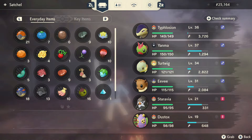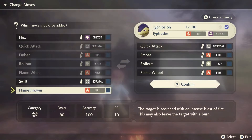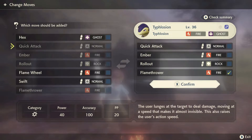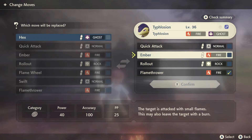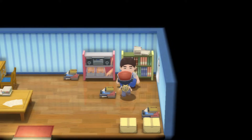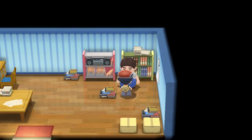This new move goes into a pool of attacks that the Pokemon is able to use, and it is then up to the player to choose which of these they want to assign. The pool includes every move the Pokemon has previously known, which means you can relearn any attack at any time. There's no item needed or money to be spent — just simply swap moves in and out until you are happy with the moveset you've allocated to your Pokemon.